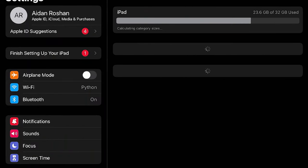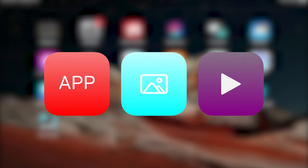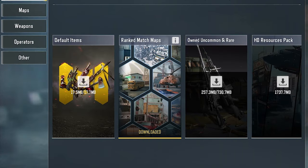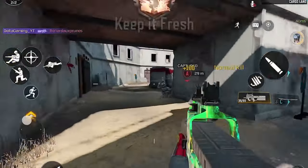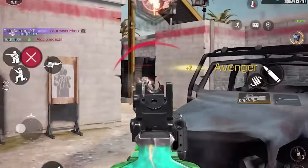For reference, I play on an iPad with only 32 gigabytes of storage space, and I've had to delete almost every app, picture, and video from my device. On top of that, I only have the ranked maps and necessary textures downloaded in COD Mobile. I know the game won't look as great, but if you have to pick between cool skins and actually being able to run the game smoothly, I think you know what the better option is.